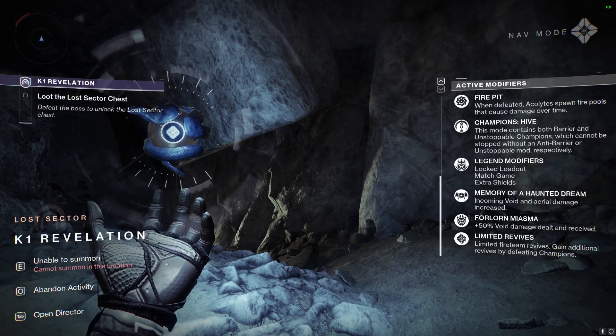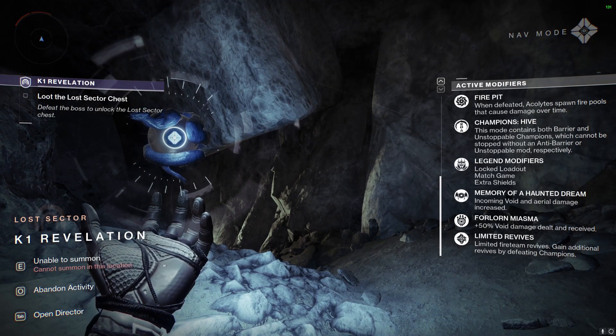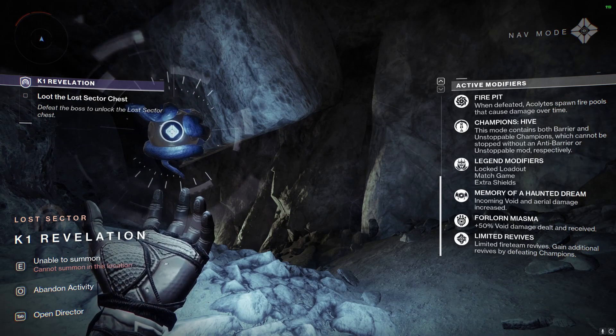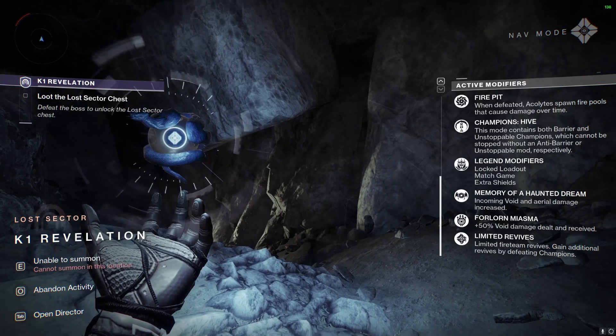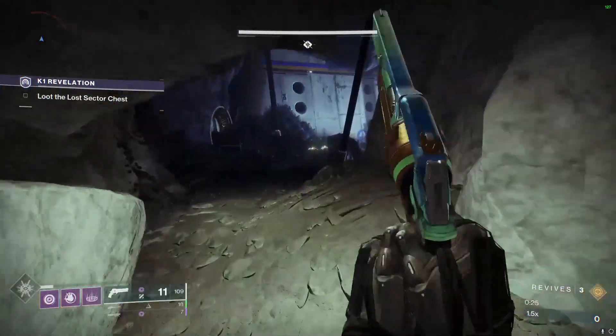In the K1 Revelation legendary lost sector, these are the active modifiers: when defeated, acolytes spawn fire pools that cause damage over time at their feet. Void damage you deal and receive is also increased by 50 percent, and all incoming void and aerial damage is also increased.